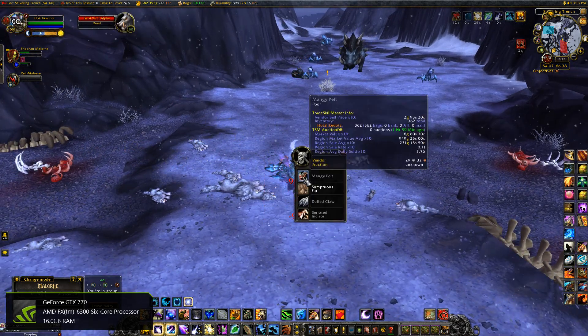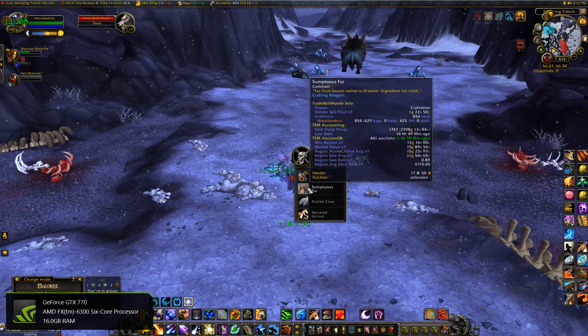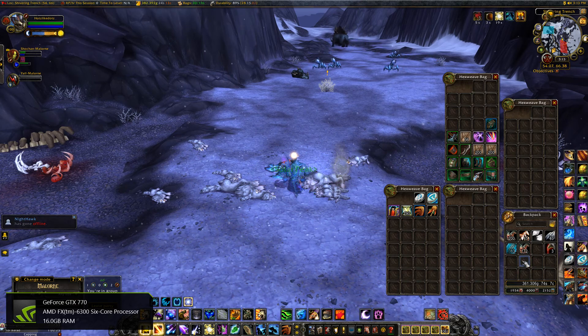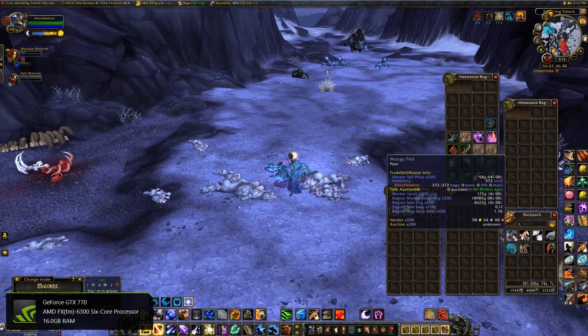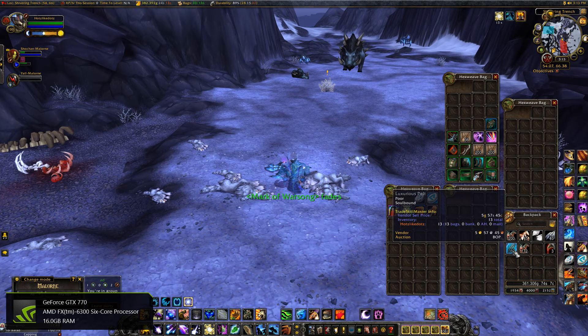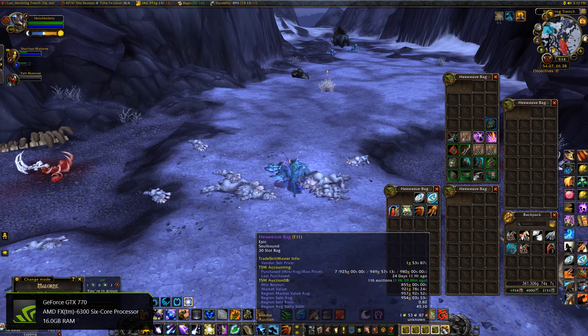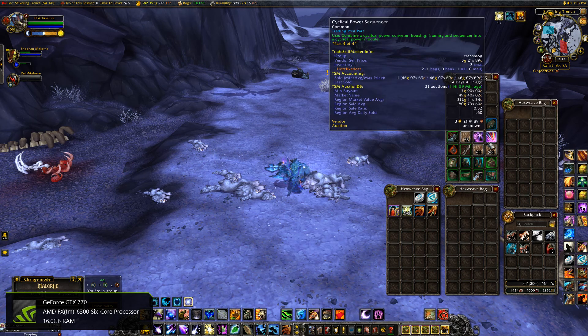I'm going to loot here — we got some trash and some sumptuous fur. The trash can actually add up to give you some pretty decent gold; a stack of this will sell to the vendor for about 58 gold, and the pelt will actually sell for a little bit more per stack.